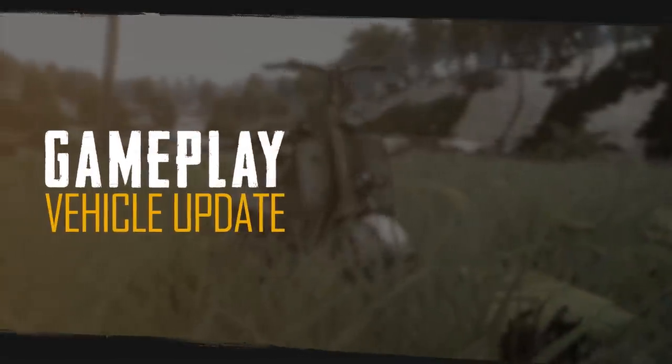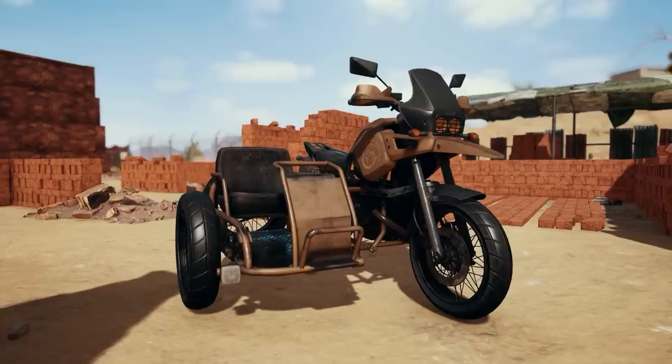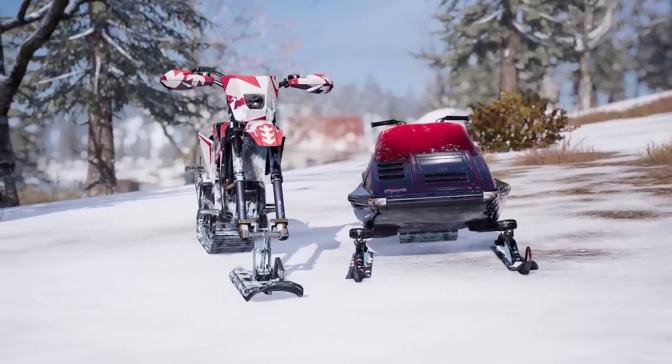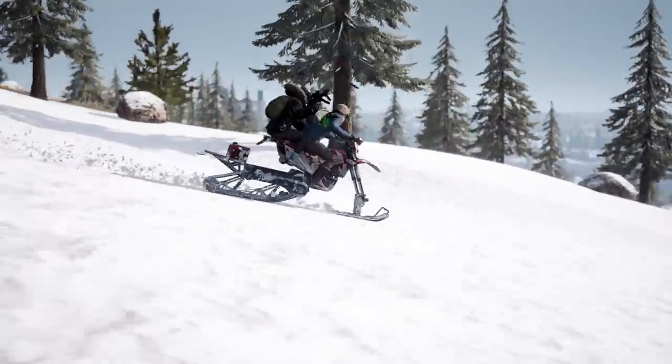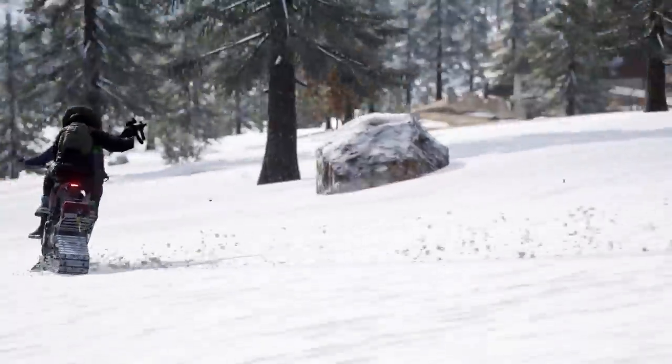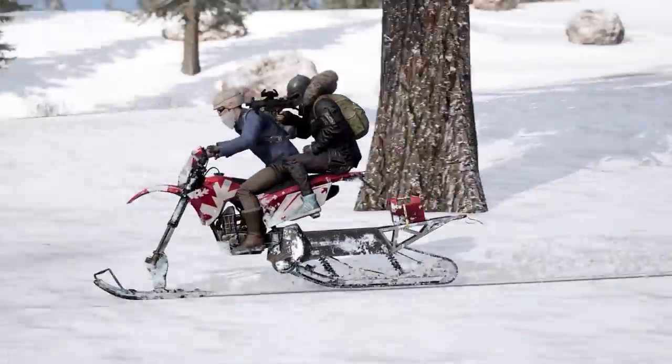Speaking of vehicles, this update we stabilized the scooter, motorcycle with sidecar, and Vikendi's snow speeders — the snow bike and snowmobile. Couple that with improved reticle visibility against the bright background of Vikendi's snow in the sun, and you'll be acing headshots from the back of your duo's snow bike like never before.